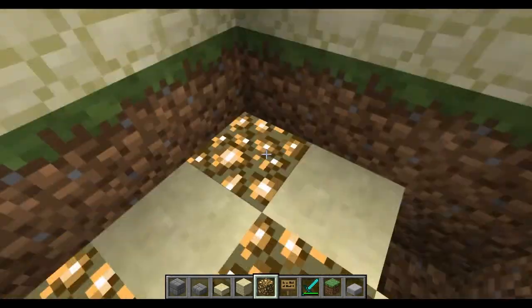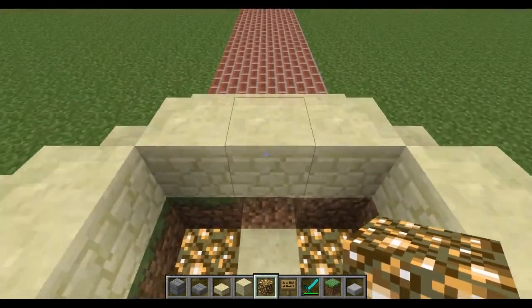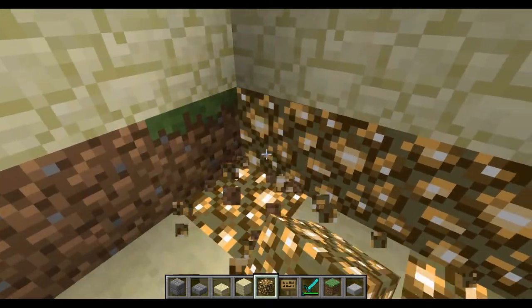For the edges, I'm going to be using glowstone, because I don't like the look of sandstone — I think it's a bit ugly on the side. The top I love, but the side is cracked. So it's kind of what it's going to look like.